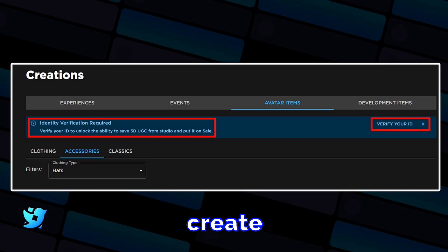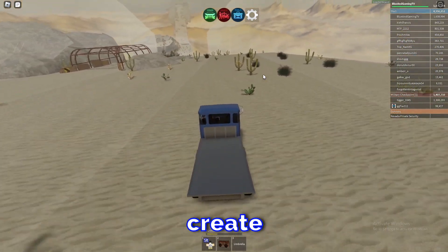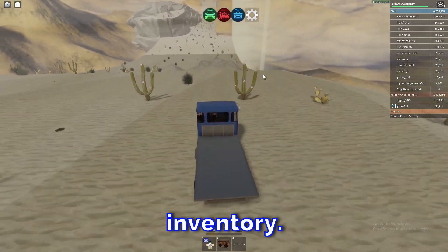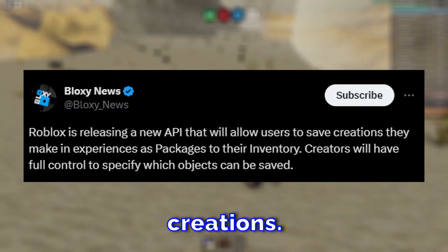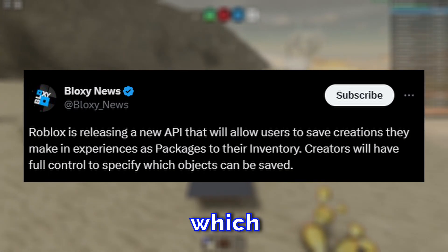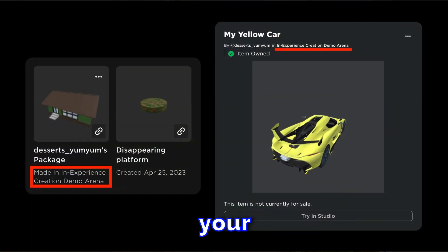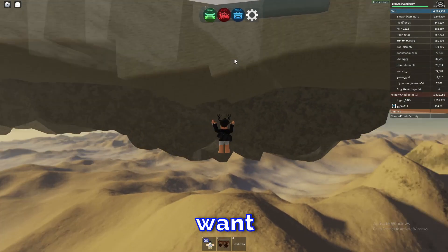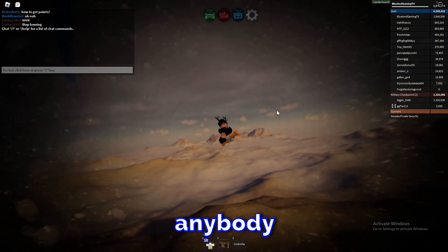If you're interested, head over to your Creations page and go to Avatar Items to see if you have the ability to create UGC items. Moving on to our next news — Roblox is allowing people to create anything they want and save it to their inventory. As you can see from Bloxy News, Roblox is releasing a new API that will allow users to save creations they make in experiences as packages to their inventory. Creators will have full control to specify which objects can be saved.